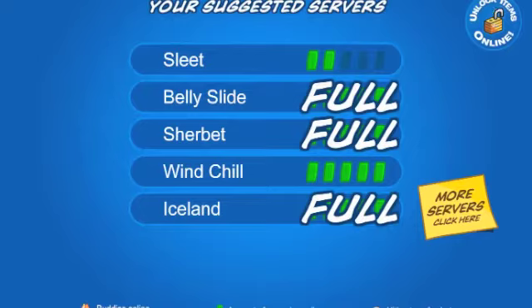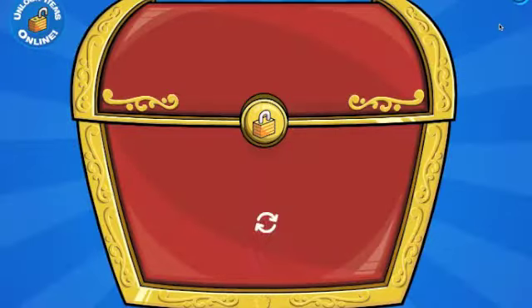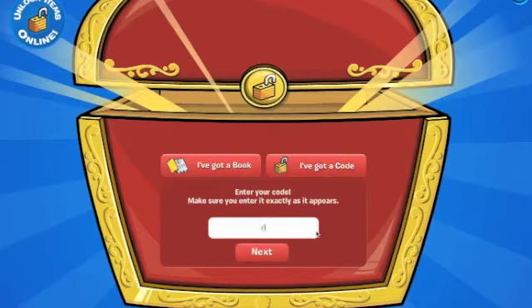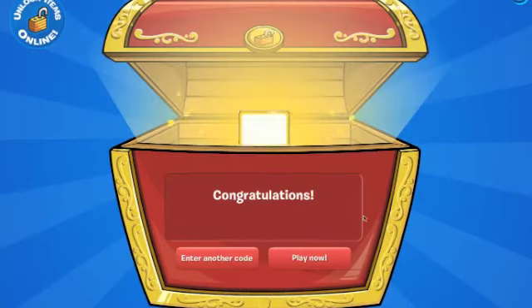Then you're gonna click on the top right here — 'unlock items online.' You're gonna click on 'I've got a code' and write this in: DSKYRIDE. All caps — D, S, K, Y, R, I, D, E. I'll also have this code in the description. And boom, you will get a blue tracksuit guys.